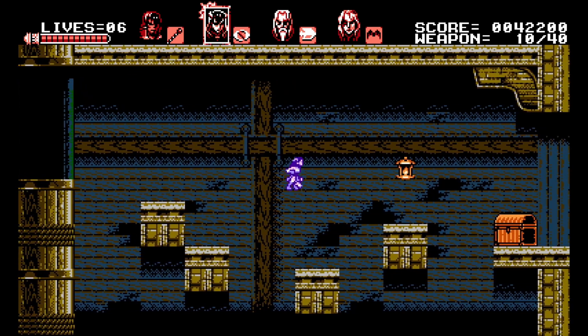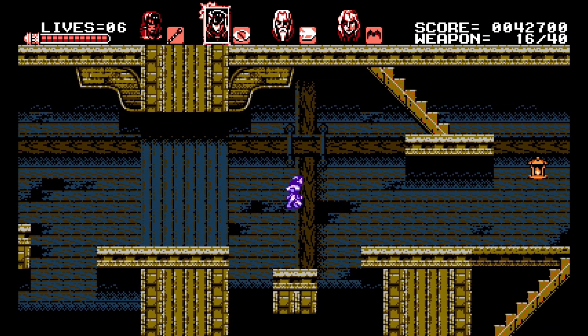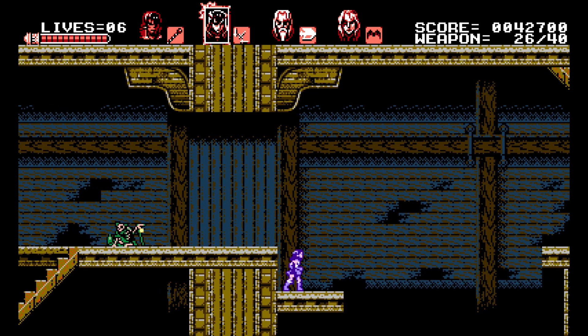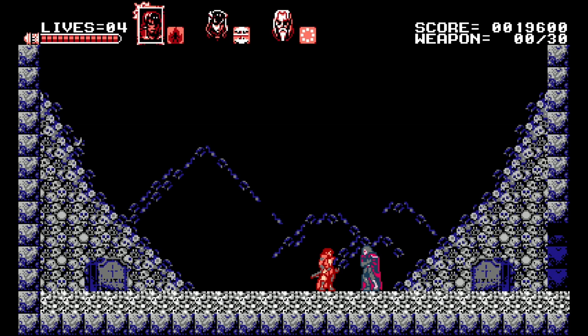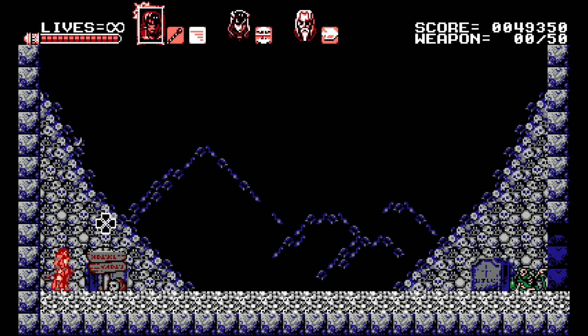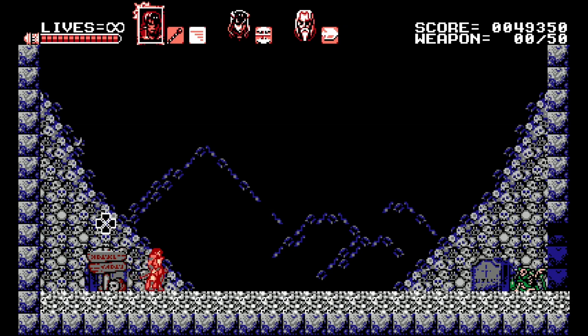So why would you need multiple save states? Well, that's because Curse of the Moon has multiple endings. The endings are based on how you interact with your allies. When you meet each potential ally, you have three choices: you can recruit the ally and switch to them at any point in the game as long as they're alive, you can kill the potential ally because you think they're tainted by demonic power, or you can just let them live and ignore them. This allows you to have three different allies, none at all, or some combination in between.